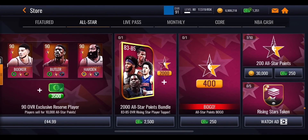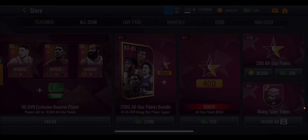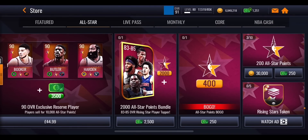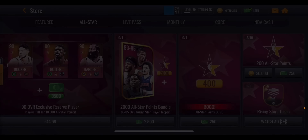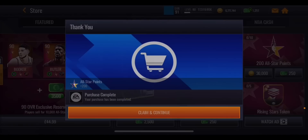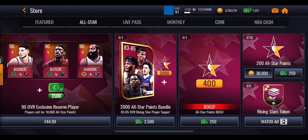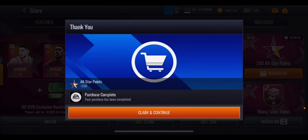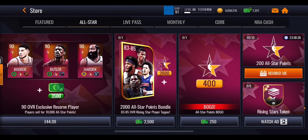Each pack costs 30k coins for 200 All-Star points. Buying all 10 daily costs 300k coins for 2,000 All-Star points. Over seven days that's already 14,000 All-Star points - nearly enough for one of the masters just from the store alone. It is a lot of coins but worth it if you have them.